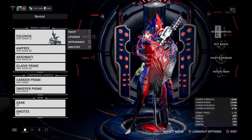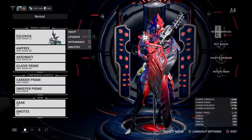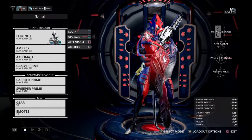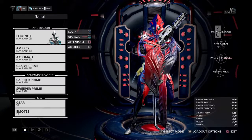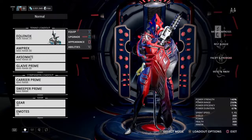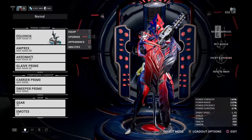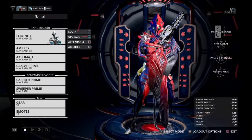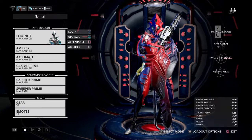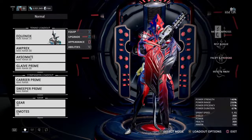Hey guys, Repairman here to repair your builds. We're going to take a look at Equinox today. It's a powerful frame — not only a powerful damaging frame, but a very powerful support frame, all built into one Warframe. You can go with one build and switch between the two, or make a build catered to one or the other, or even boost up your allies so they can do more damage and level up their stuff quicker.